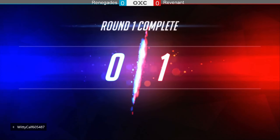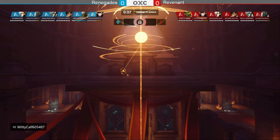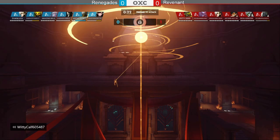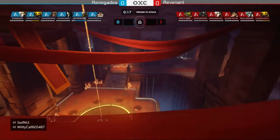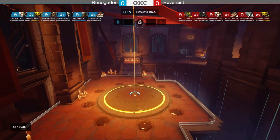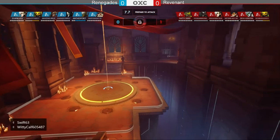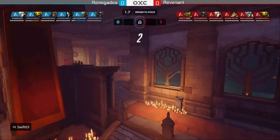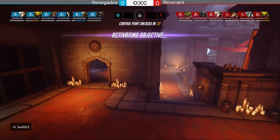Revenant takes the 1-0 lead. Interestingly, Arched Fours and Evan Luck never got to use their ults — neither the trance nor the valk came out. Revenant did a great job pushing them out of position and not letting them set up to use valkyrie or transcendence appropriately.